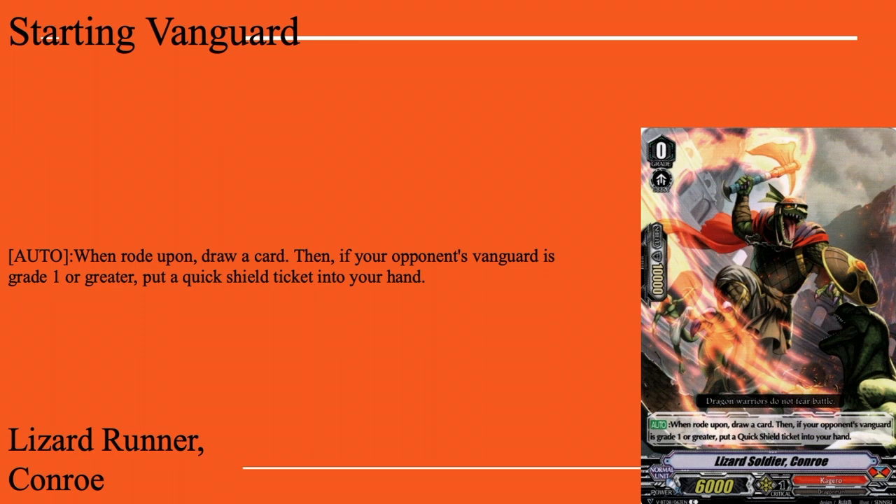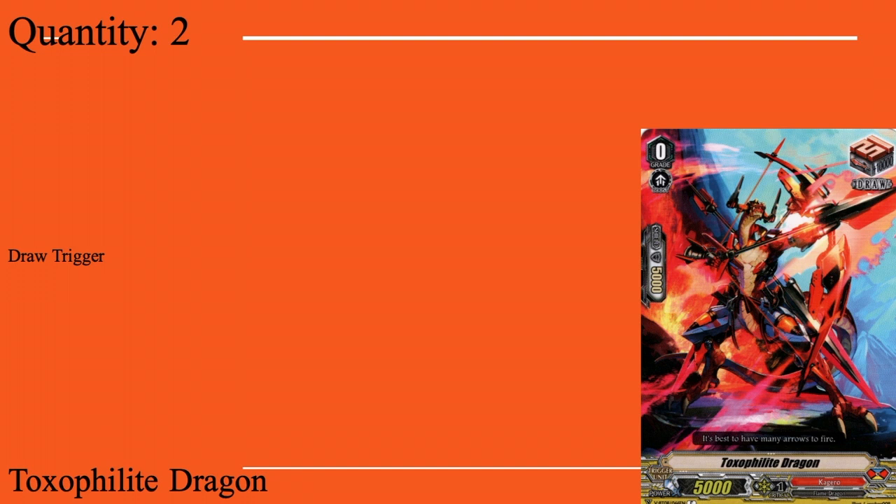Comro starter, grade zero, boost, 6k base. Auto: if you went second, draw a card, and if your opponent's vanguard is grade one, get a quick shield to your hand. Standard starter ability, not too special. The main reason why it's Comro: if your main grade three is an Overlord, your starter has to be Comro. I do not care if you can't afford it, go get the Japanese version — you have to have this as your starter if you're playing Overlord. If you don't, you're not an Overlord player.